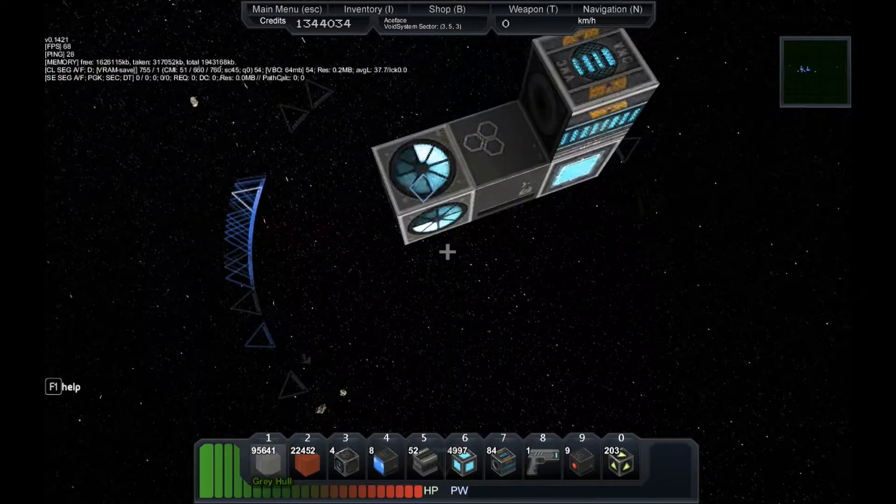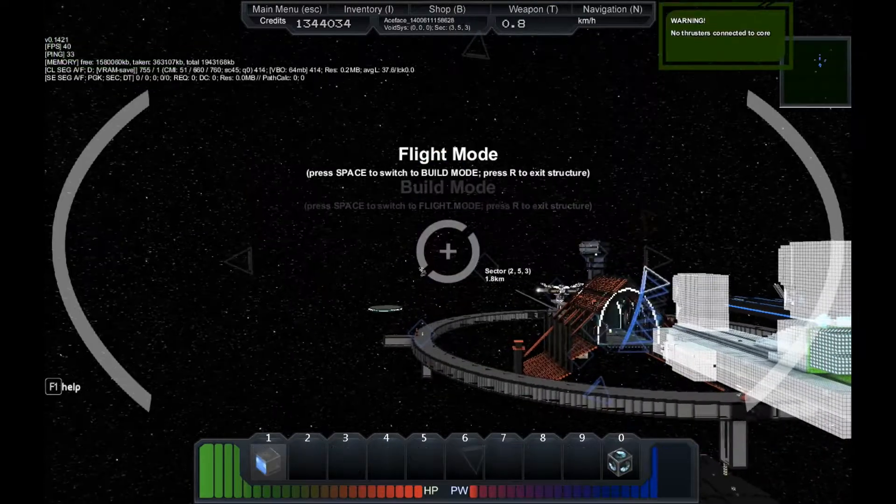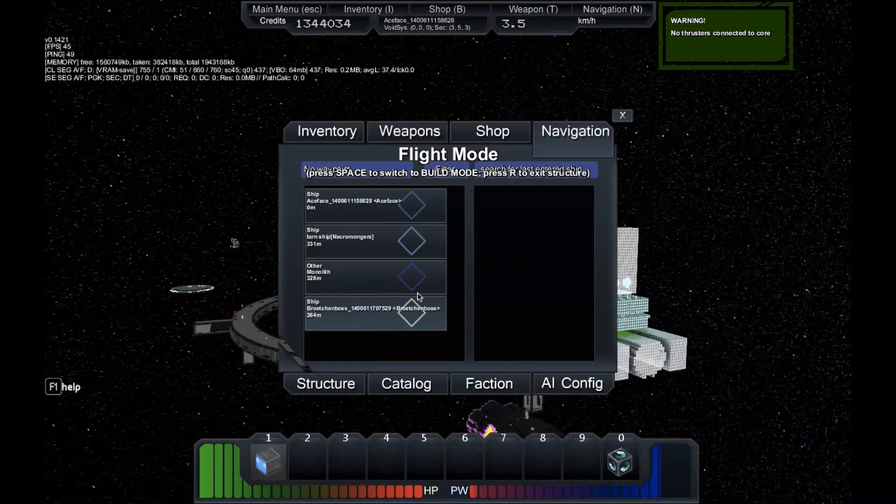So if you see that base in the background, that's the neighboring faction called the Necromongers. That's not my base, that's just my allies' base.